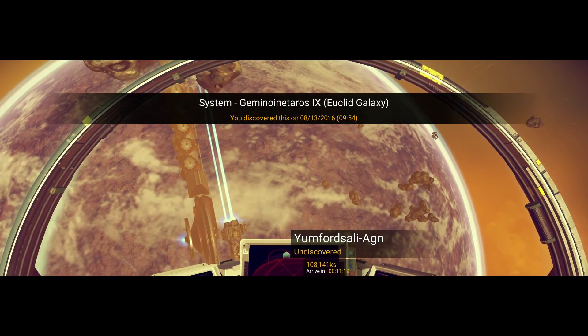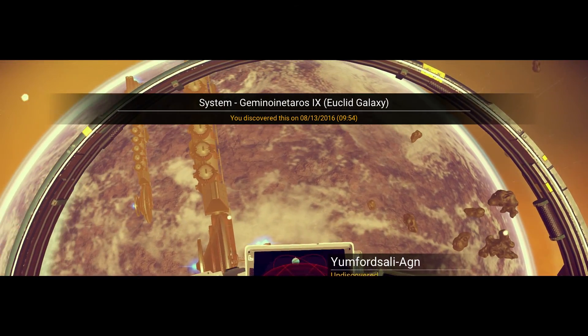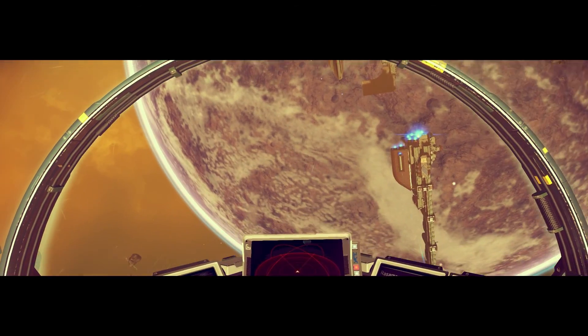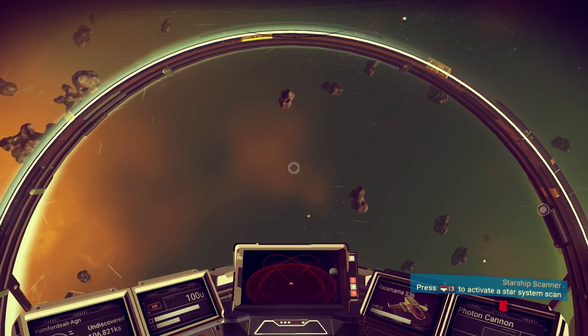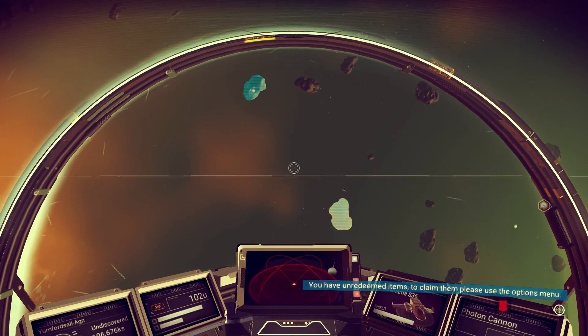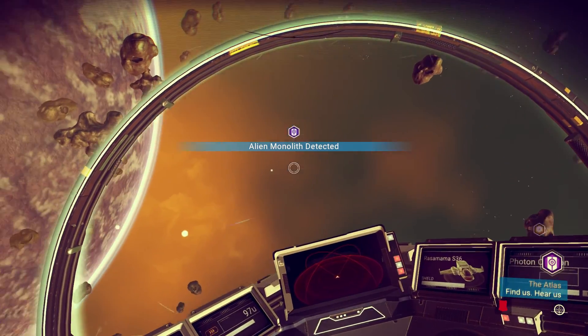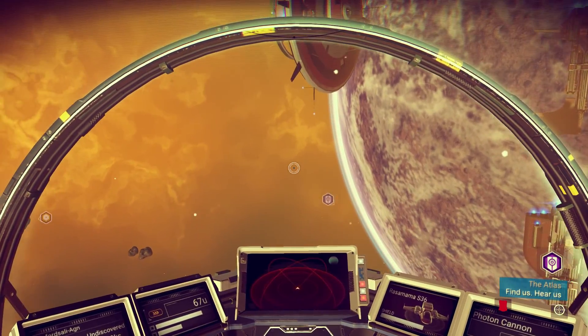Oh, look at this system! That planet looks gigantic and quite different than other ones we've experienced. So it wants us to do a starship scan - let's do that. And there we go, the alien monolith is detected. The Atlas.